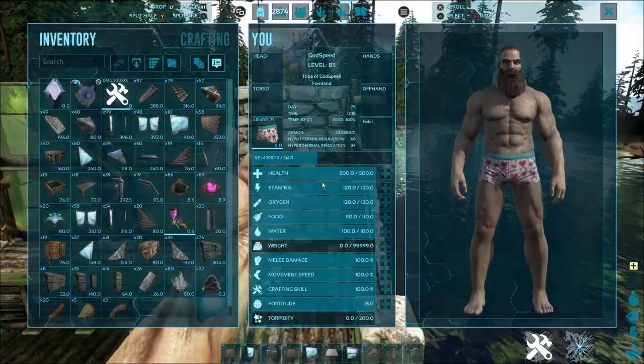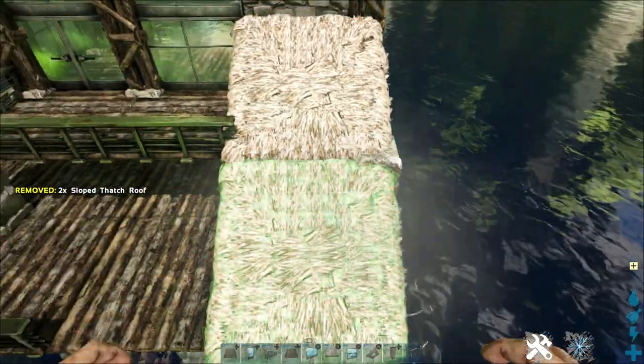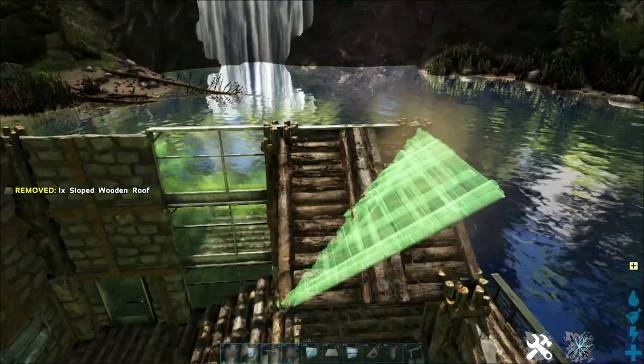Next, take your sloped thatch roof and place two down here on this back part, then go ahead and fill this in with sloped wooden roofs.